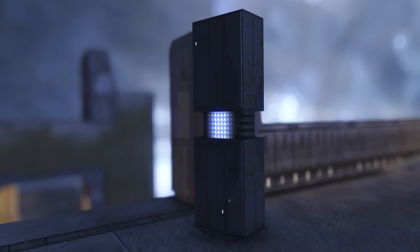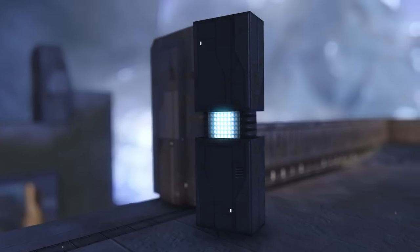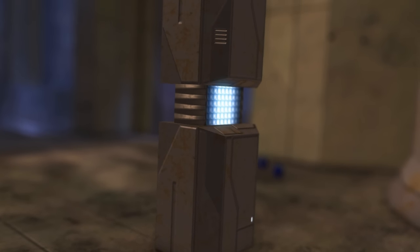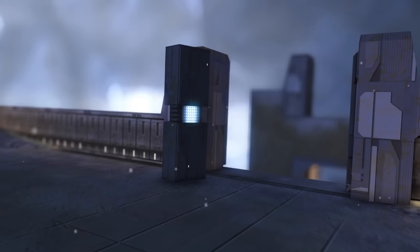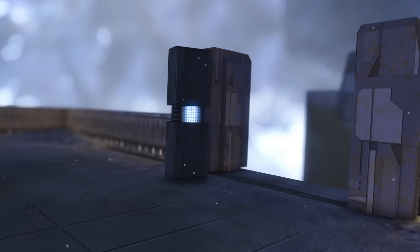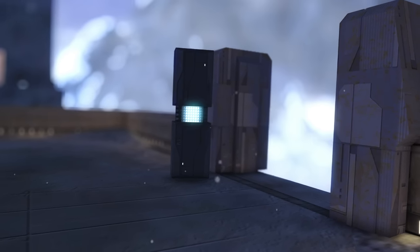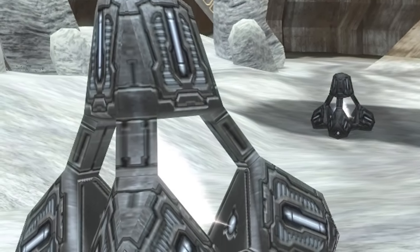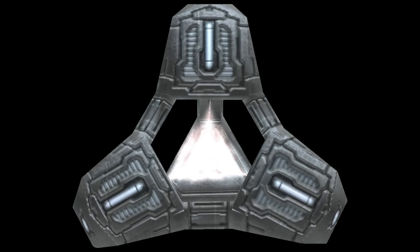The second form was the Forerunner Power Cores. These were more or less the same as their UNSC counterparts, although they had a more boxy hourglass shape and were designed in that familiar brutalist Forerunner style. Some of these Fusion Coils were even converted into anti-vehicle mines on certain multiplayer maps, identifiable by their unique pyramid shape.